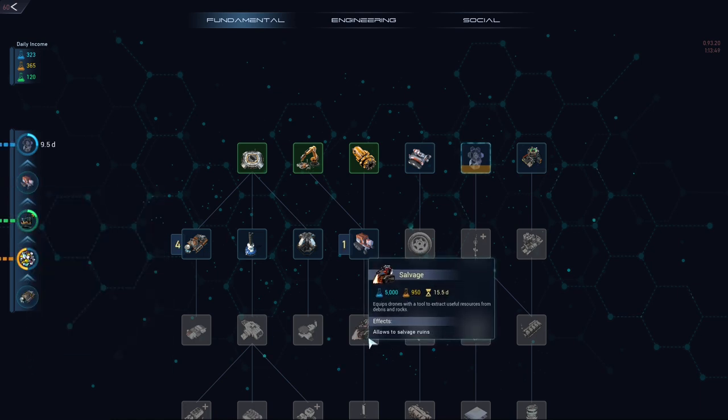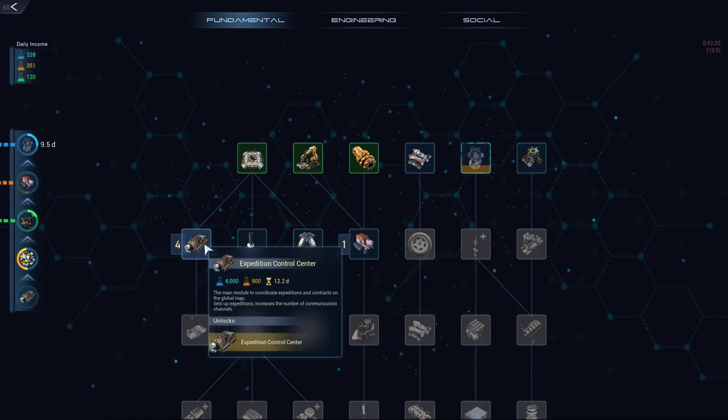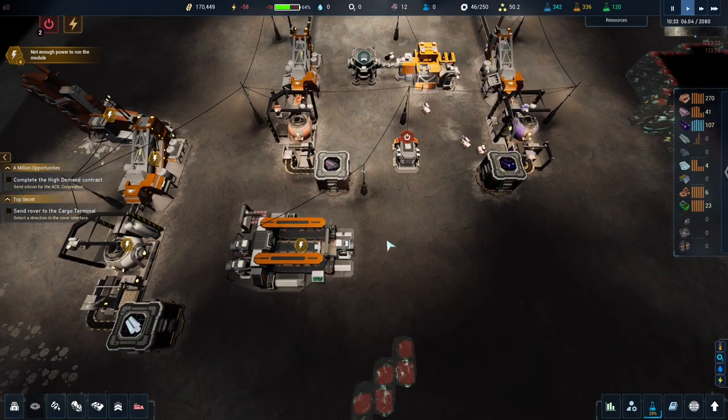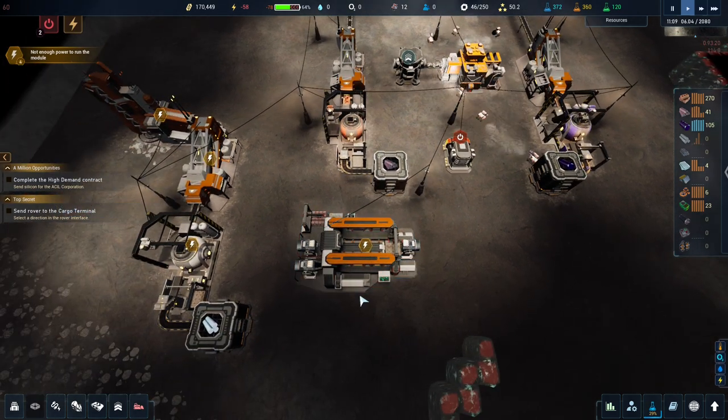I really want to get salvaging done, even before the expedition center. I still want to leave the medium solar panel running because we need more power - that's the priority right now.